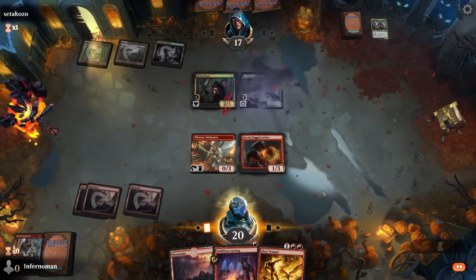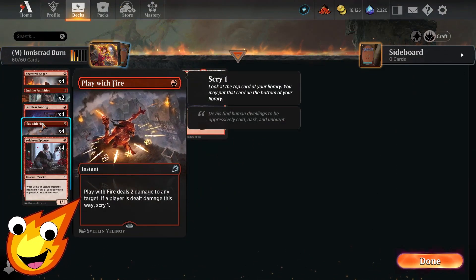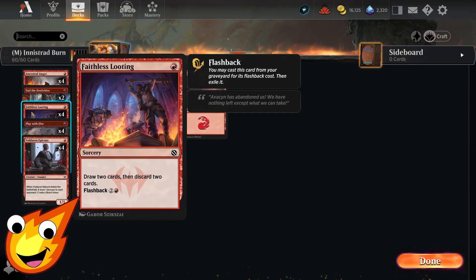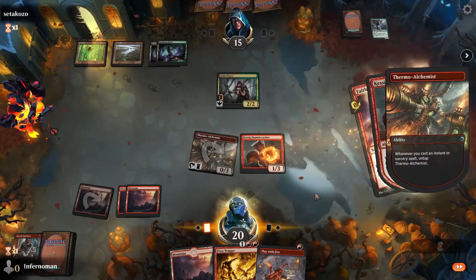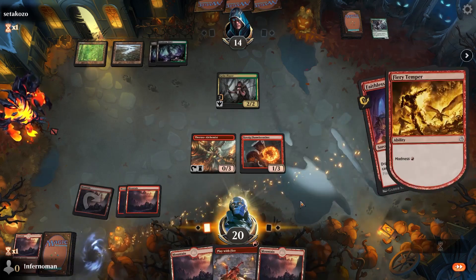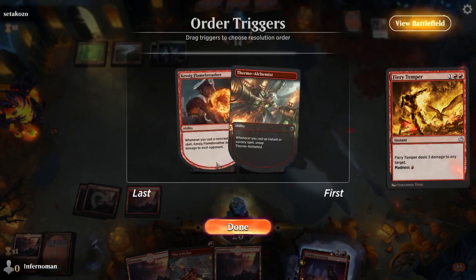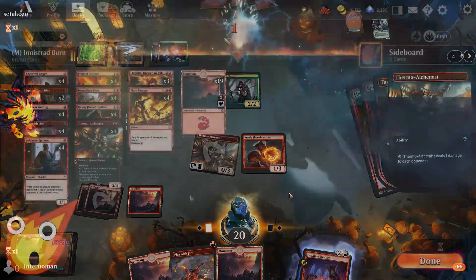Play with Fire is our basic shock with a small upside — if thrown at our opponent's face, we get to scry one. Finally, Faithless Looting is a one-mana draw two, discard two, which is great filtering for the deck. The sweet thing is it's now printed at common in Arena, so you can craft it at common level — great for future budget decks.